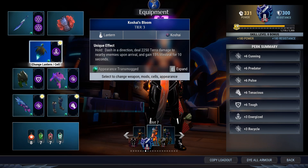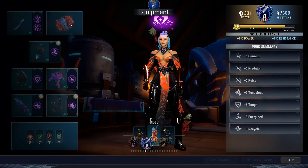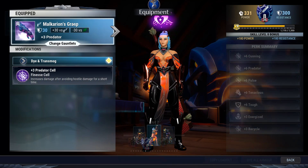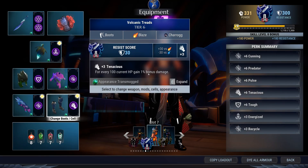If you are not confident, pick Mending Blade Core. Sign of Stone with a Toughness Cell. Tracks of Shadow with a Cutting Cell. Malkyrion's Grasp with a Predator Cell. And Volcanic Treads with a Tenacious Cell. Let's take a look at what this build gives you overall.